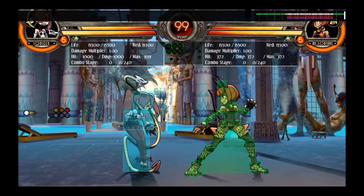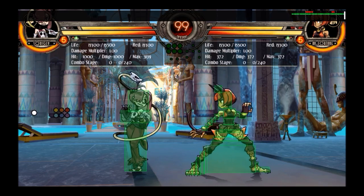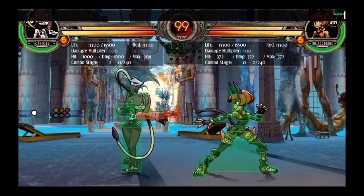If you watched Mount Lover's Guide, one thing he said about this move is that it does not hit crouching Filia, Valentine, or Double. This is actually no longer the case because the crouching hurtboxes of every character are now standardized, so this will work on every character.